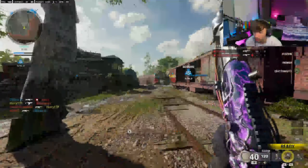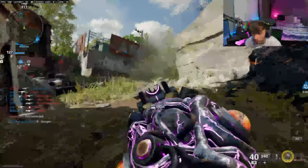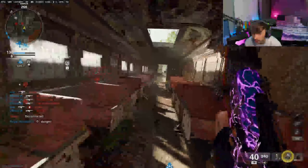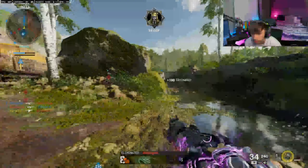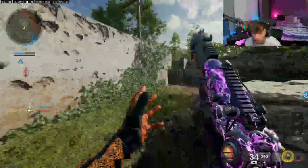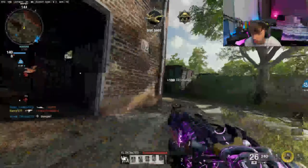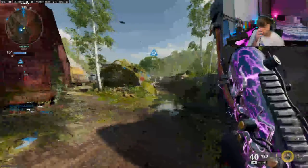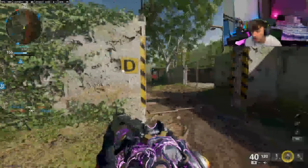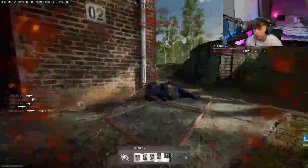This gun absolutely obliterates people up close — look at the TTK. I wouldn't mind having stims unlocked; I used it in one of the default classes and it makes a real difference keeping you alive. Omni movement comes into play here — you can dive around to the left because you know there's a lot of people sitting in this area. Let's keep flying at them.